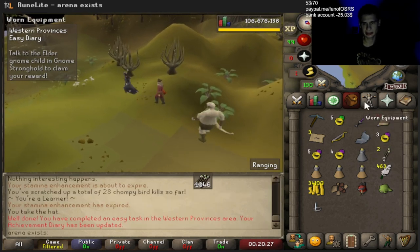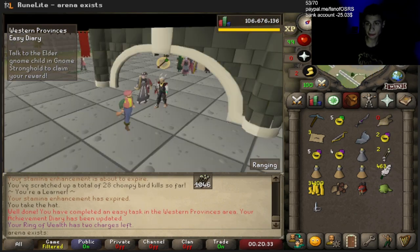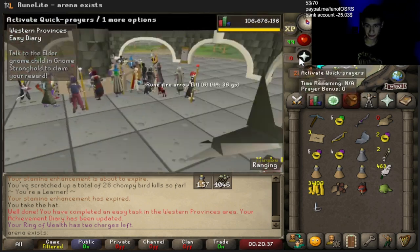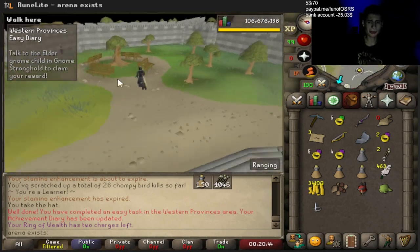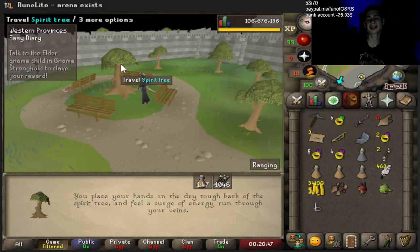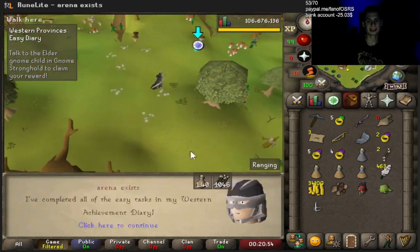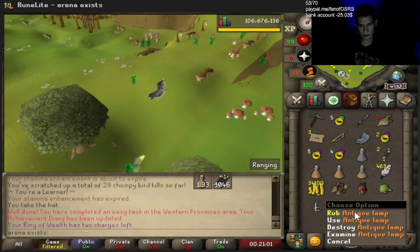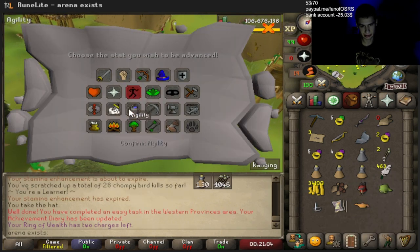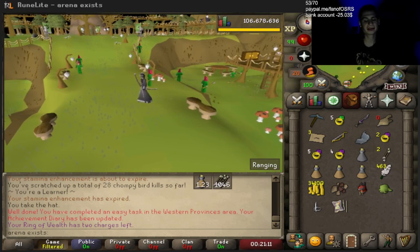Yes, we did it! Last but not least, we talk to the Elder Gnome Child in the Gnome Stronghold. You may be wondering why I'm doing this — I'm trying to get Elite Void. We're trying to go PK and rebuild the bank. Once we have this, we're going to get a huge DPS increase. Let's see the reward — we get an XP lamp. I'll put it into Agility. Alright guys, I'm going to go back and get 300 kills. See you in the next video — we'll have the Medium and Hard diary coming, probably this week.